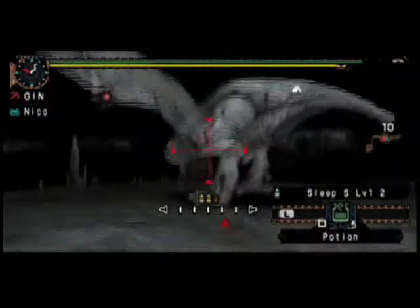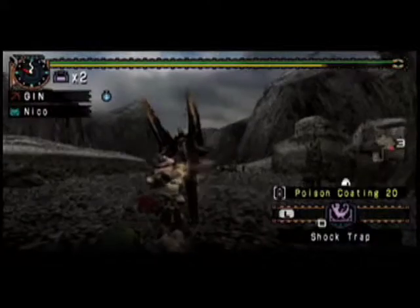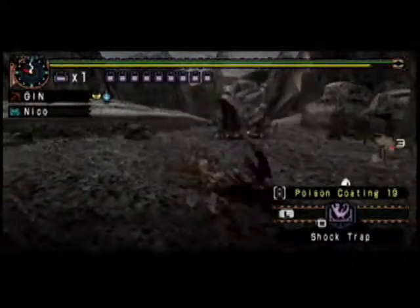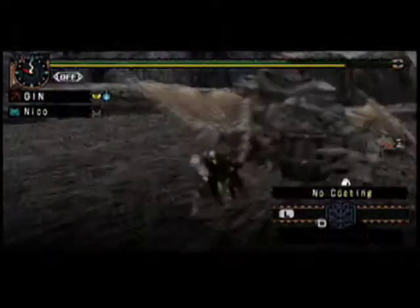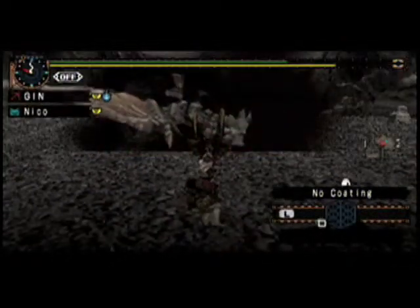There are also bow guns and more traditional bows. Both are ranged weapons, which are best used from a distance. Don't let the bow's unimposing nature fool you — pair it with the right elements and powers, and you will have one of the most effective weapons imaginable.